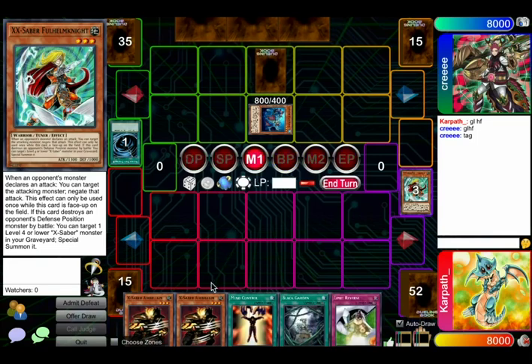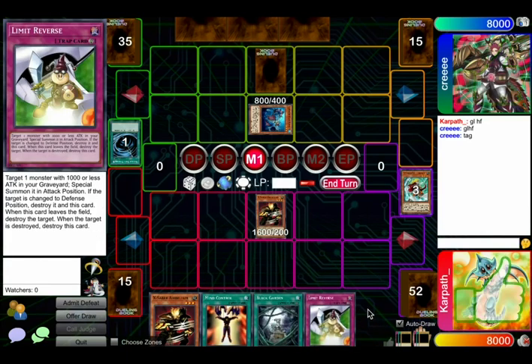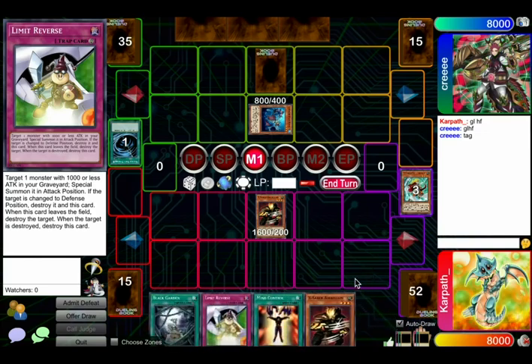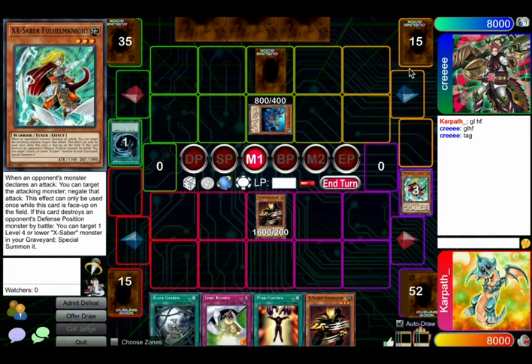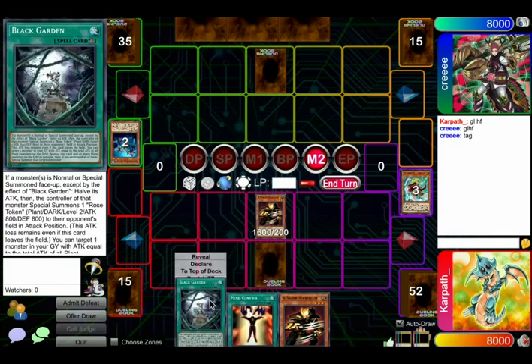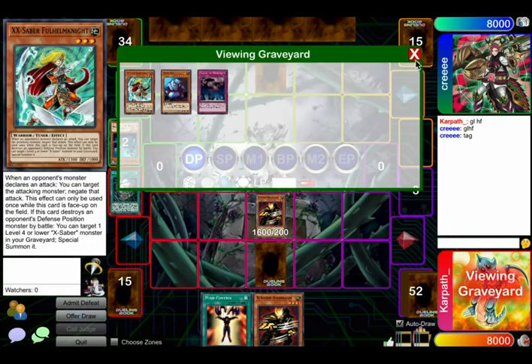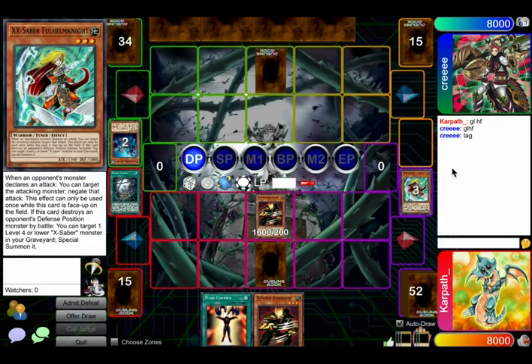Alright, we go — it's not too terrible. Summon. Do I just attack? Or do you want a Mind Control? I don't mind just attacking here. Yeah, we just attack and then Black Garden set Limit Reverse. It's only a GB that he summons and it's tiny. Yeah, I like this plan a lot. Airbellum's just too much. Limit Reverse is kind of dead at the moment though — unfortunate. But this Airbellum, too big. Too big for the poor GB player.